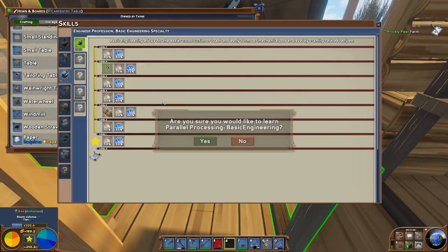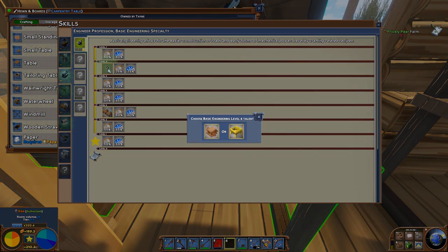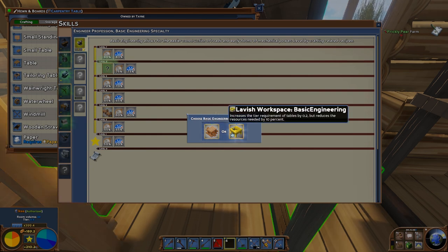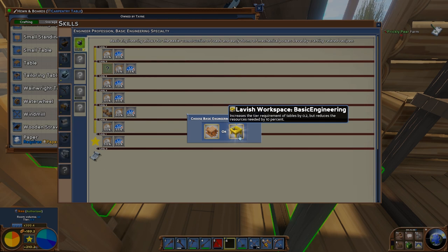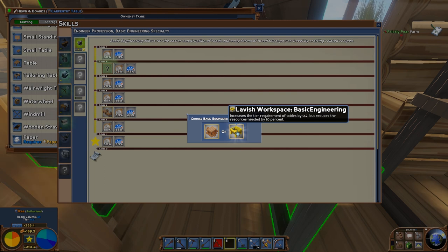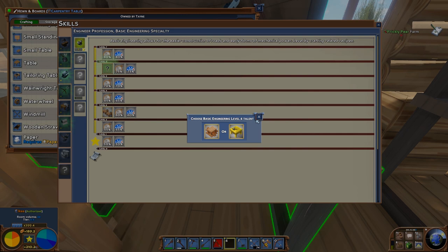I'm going to take parallel processing in this case. The level 6 talent choice is frugal workspace, which reduces the tier requirement of the table by 0.2 but reduces resources needed by 10%. I almost always want to do this. The issue right now is I only have tier 1 materials — no tier 2, no glass, brick, or lumber in the world yet since I'm by myself. But if someone has already picked up lumber, brick, or glass, definitely go get that tier 2 material. You won't need too much of it. For now, I'm just not going to pick up the skill.